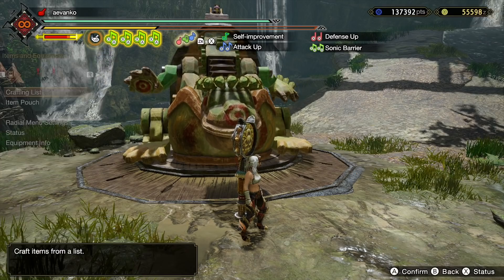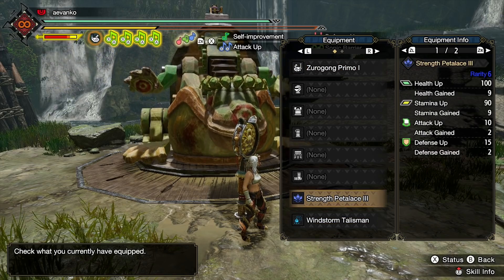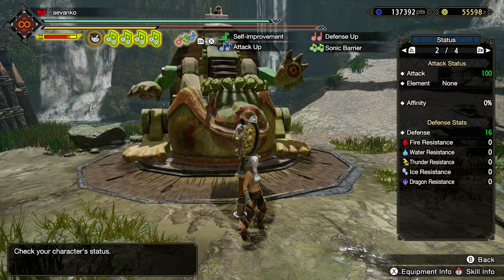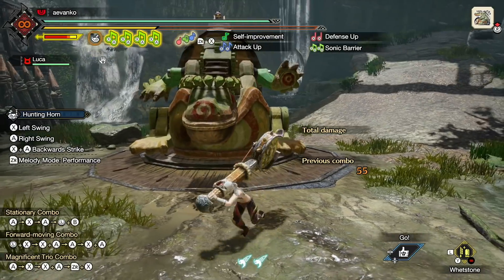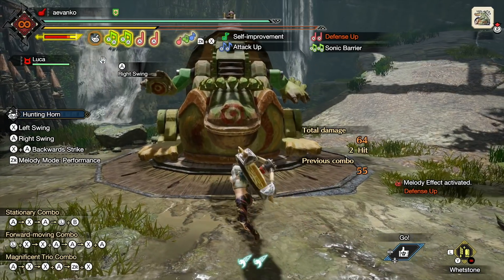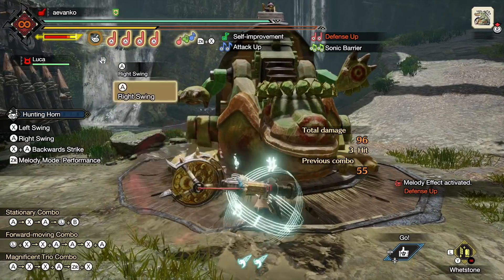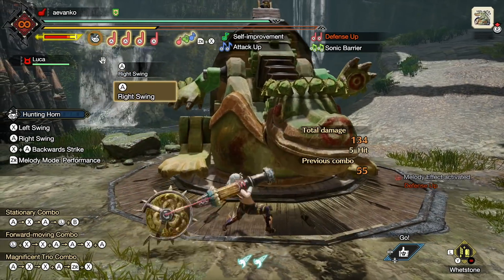Bonus tip: if you really want to know the motion value of an attack, the head of the training dummy is a 100% hit zone. Use a yellow sharpness weapon with 90 attack and a petal lace that gives plus 10, so you have exactly 100 attack. Make sure you hit in the middle of the animation, and the damage number shown — 32 — is your motion value. So 32% of your attack power is the motion value for that attack. Just be careful to hit a few times, since the yellow sharpness modifier can affect results if you hit at the wrong distance.